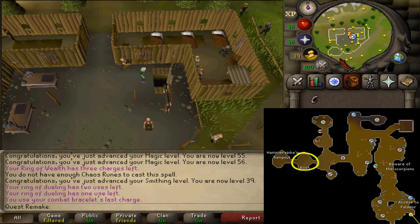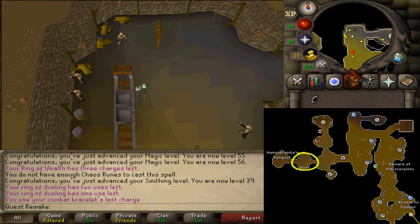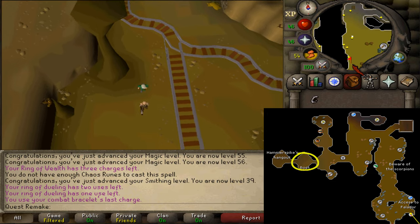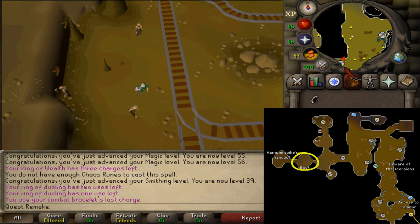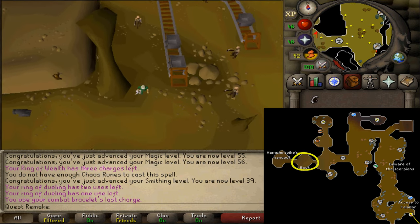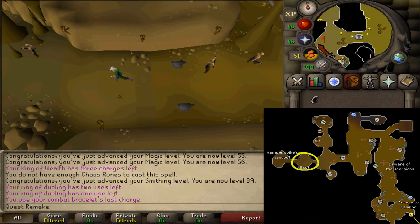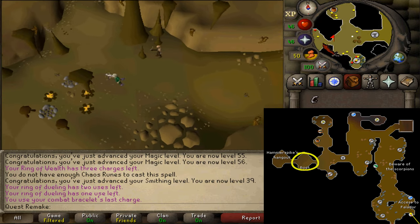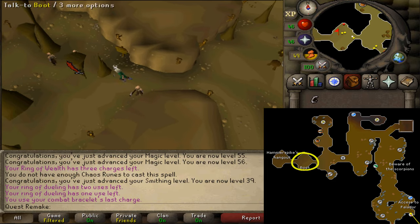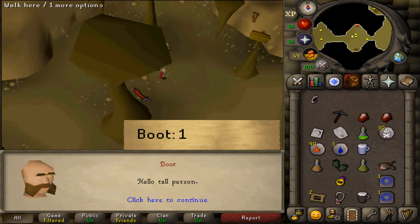Let's enter the dwarven mine and then go south, then simply go to the most western room. Well, the most western room is where the dwarven gang is in the One Small Favour quest, so if you go to the room just east of that one, there you should find Booth. Let's talk to him — he has some red trousers on — and select option 1.